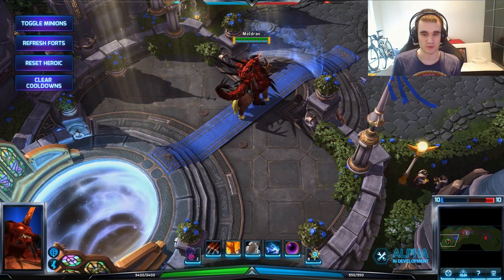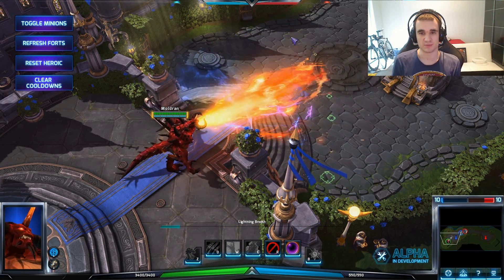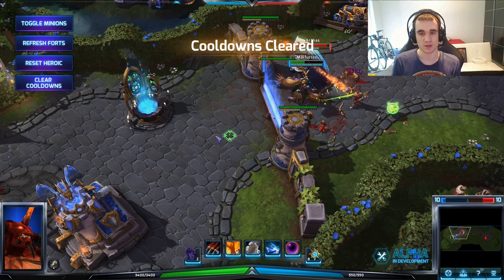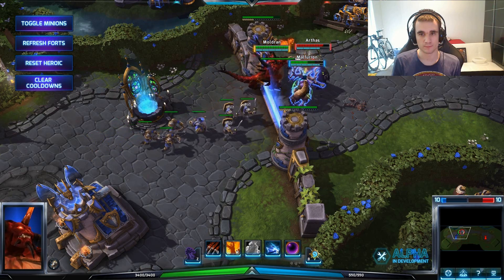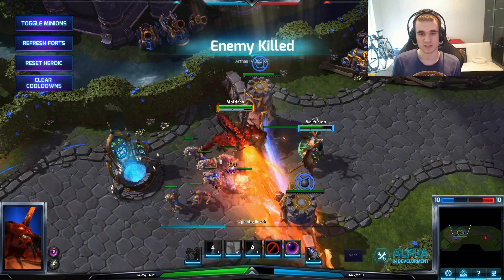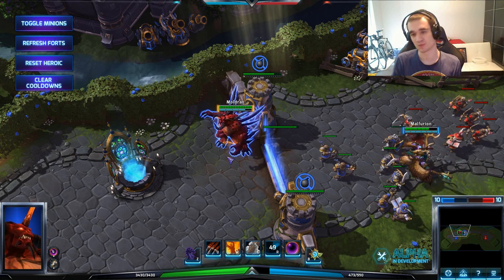The other heroic ability is Lightning Breath - you probably already know this from Diablo 1, 2, and 3. The big lightning breath does an insane amount of damage and the radius is really huge. Let me show the Overpower usage in action - I'm gonna overpower him and see, he's in my wall now so he's trapped. He can't get out of here, which means I can just kill him here with the towers. He can't pass the walls anymore.